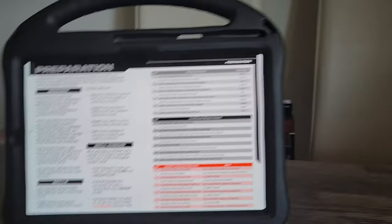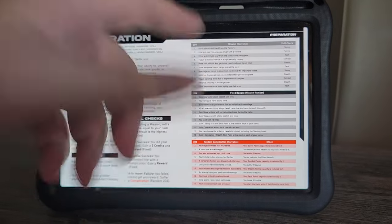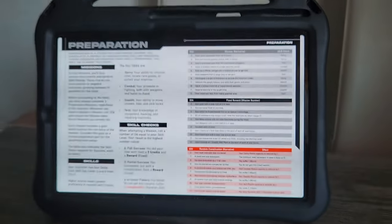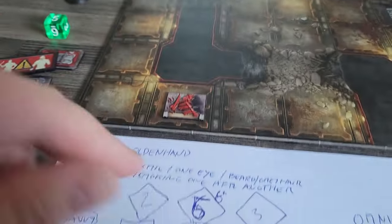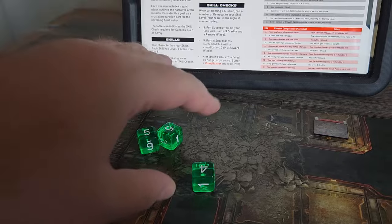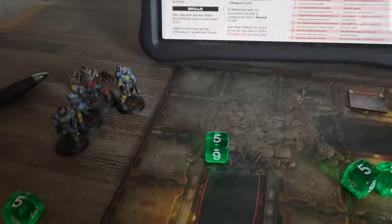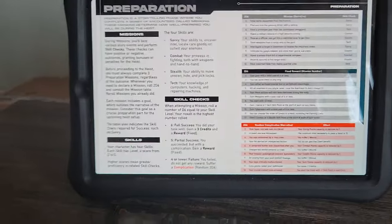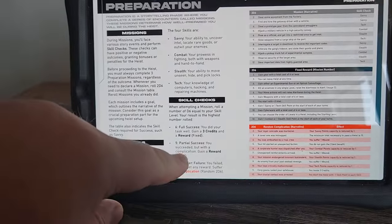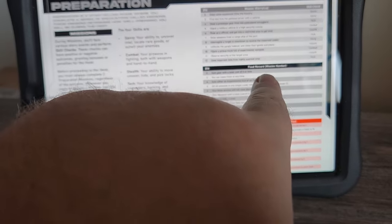Let's do the three missions. I roll 2d6 for the first mission. I got a seven — steal weapons from a cargo ship at a port. To succeed, I need to pass a tech skill test. I have a tech of three, so I roll three d6 and pick the highest number. I rolled a five. Rolling a six would be full success — three credits plus the reward. A five is partial success — I don't get the three credits, but I do get the reward.